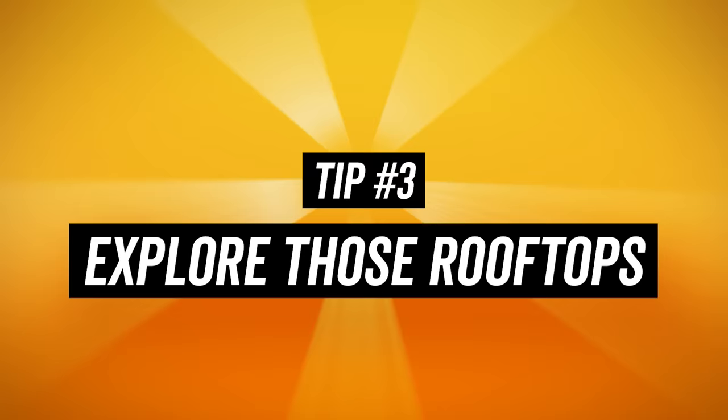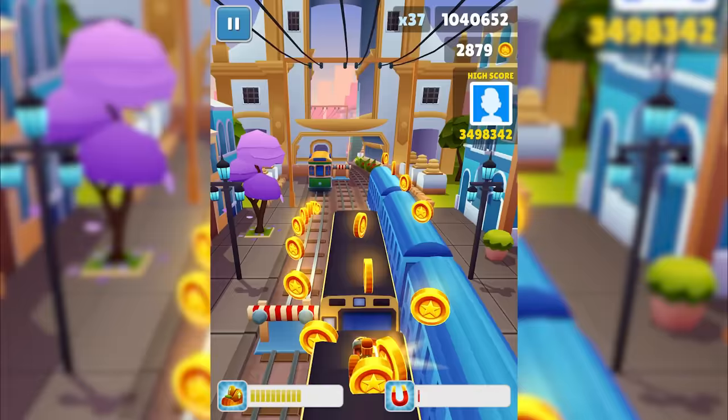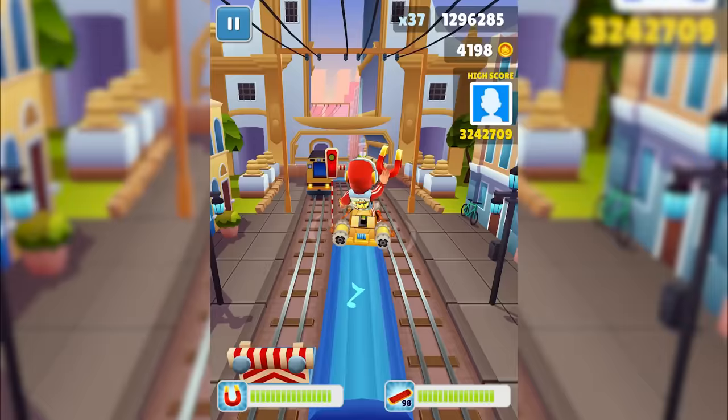Tip number 3: Explore those rooftops. If you're nimble and a little bit lucky, you might have experienced dropping onto a rooftop or a bridge after your jetpack expired. Well, did you know that you can also get on top of the little tunnel dividers that are dotted all throughout the level? You can even find tokens and power-ups there. It's pretty neat.